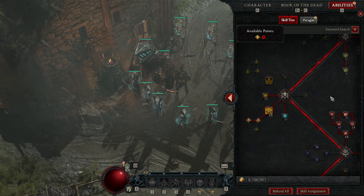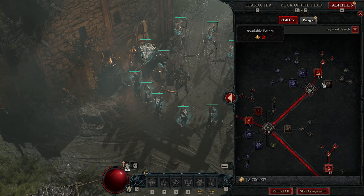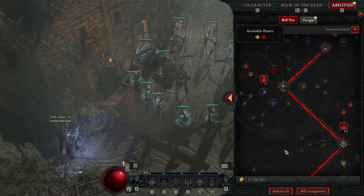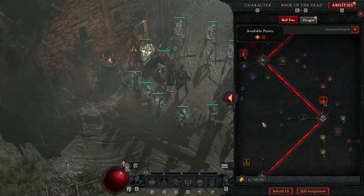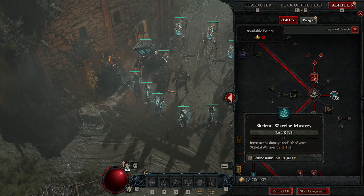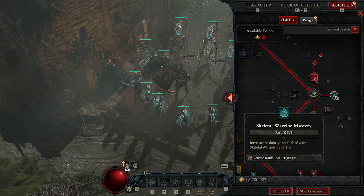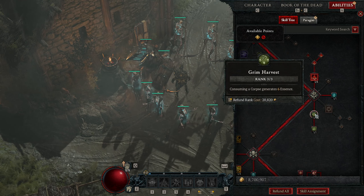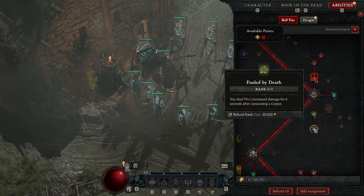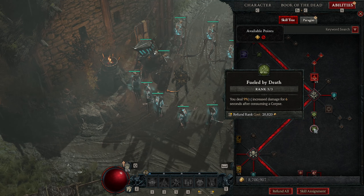Looking at the skill tree: three out of three in Skeletal Warrior Mastery increases the damage and life of your Skeletal Warriors by 45% — increased damage and survivability, all good things. Grim Harvest three out of three generates six essence every time I consume a corpse. Fueled by Death three out of three gives a nine percent multiplicative damage increase for six seconds every time I consume a corpse.